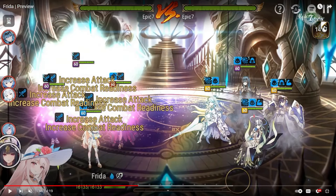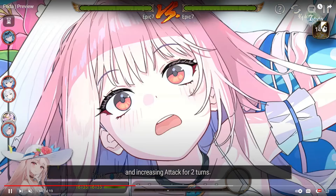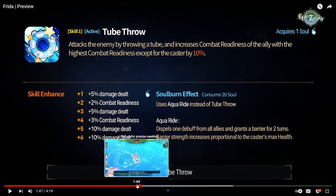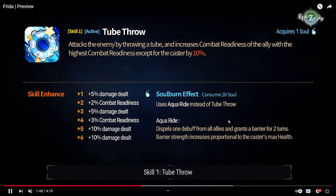You can see against something like an ML Politis who had the speed down on her team — she cleanses it off, CR pushes everyone, gives them an attack buff. Just very, very strong. It's basically like DN's S2 and S3 combined, except it's way more offensive. Just a very powerful skill.